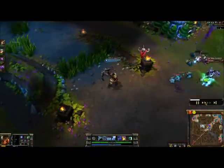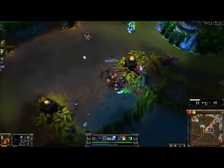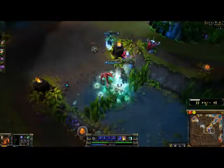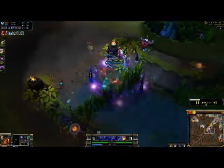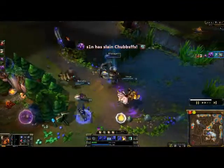And absolutely the best ability on him, just flat out, is his ultimate, because it's insanely good. It's called Depth Charge. What it does is it's a click-stun that knocks everything up in its path. It never runs out — it will always keep going to try to hit the enemy. And it's really good, in my opinion.